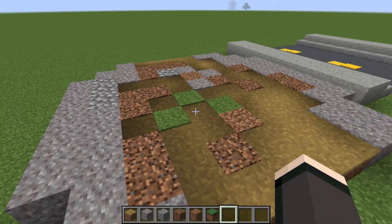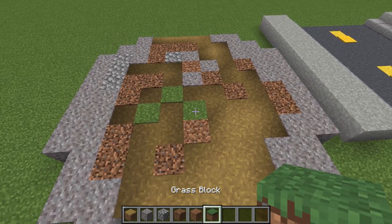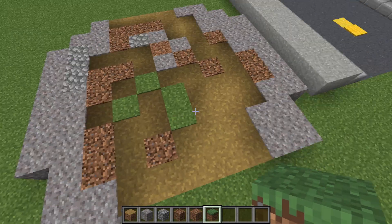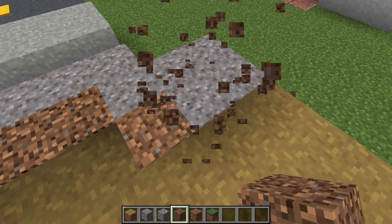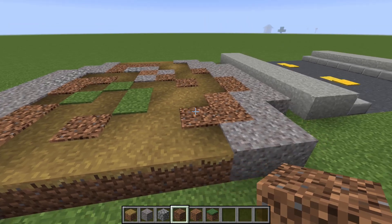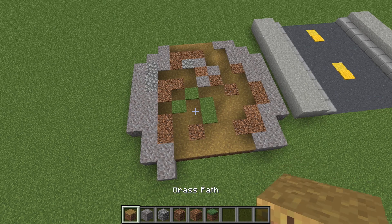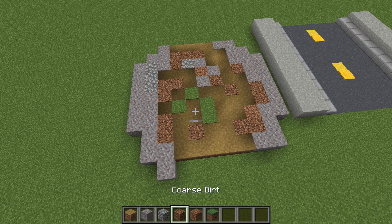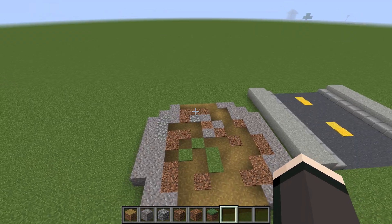So that's design two. Basically all the blocks from my hotbar — just mix them all in, so like a bit of coarse dirt in here, a bit of actual dirt, you mix it all in. Grass path, gravel, cobblestone, coarse dirt, dirt, and grass block. And now onto design three.